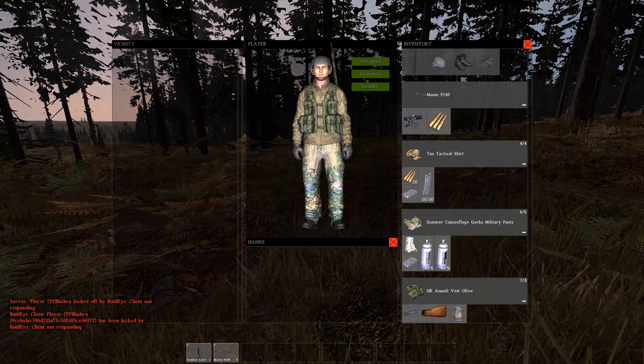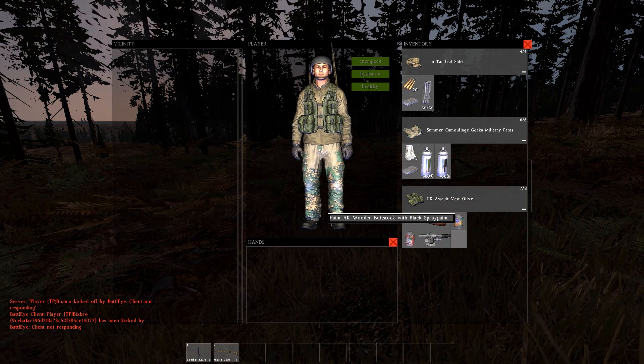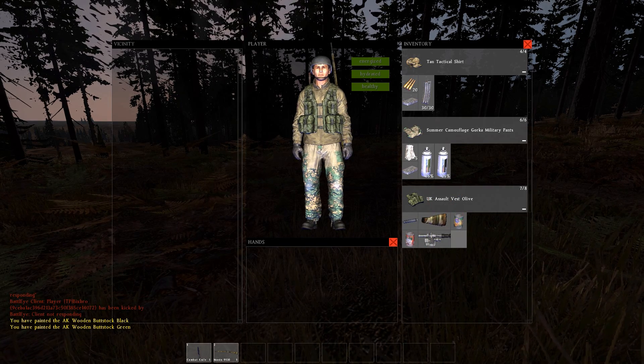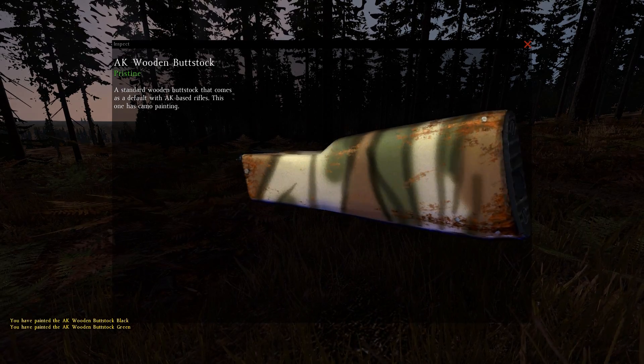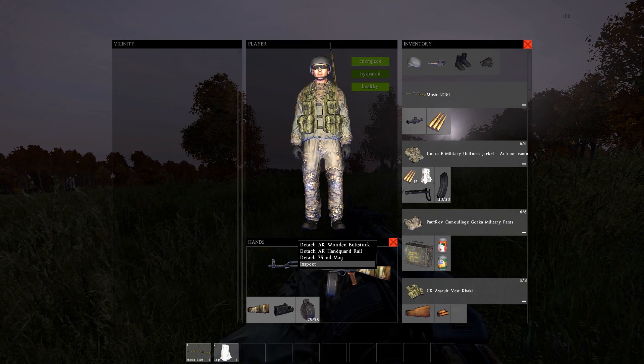Back onto my point of painting items — I discovered that you can actually paint the buttstock camouflage, which is a change because in the previous patch you could only paint it black. It's the same procedure as the Mosin: you paint it black and then add the green. If you don't like it you can also revert it back to black. This is what it looks like from the inspect screen — you can see what I mean about the conflict in colours, it does look a bit different.